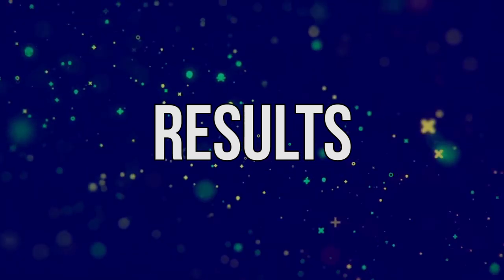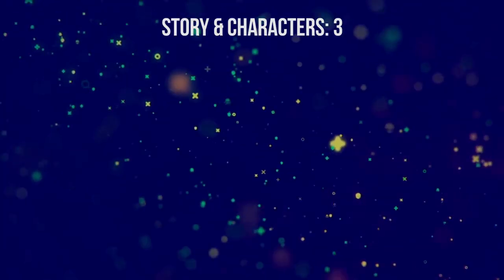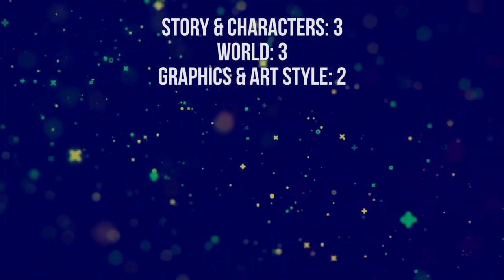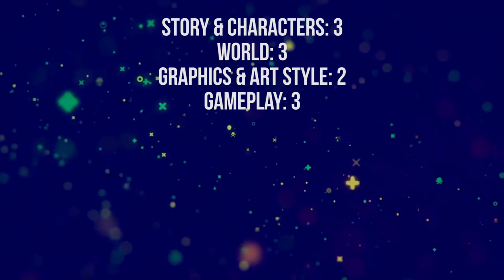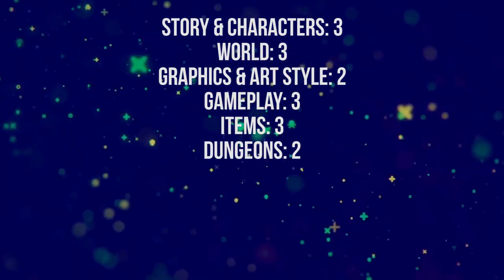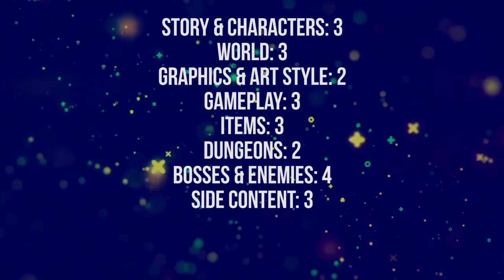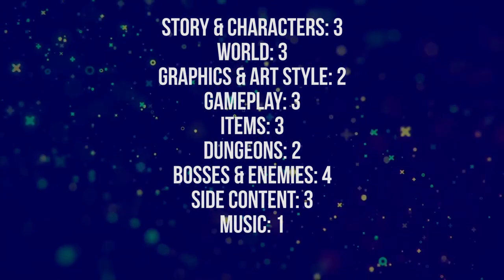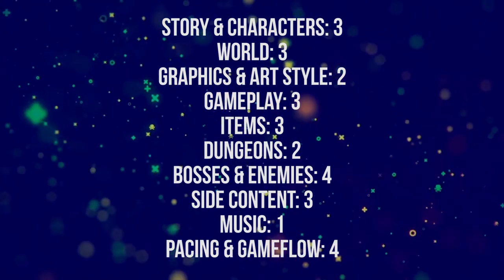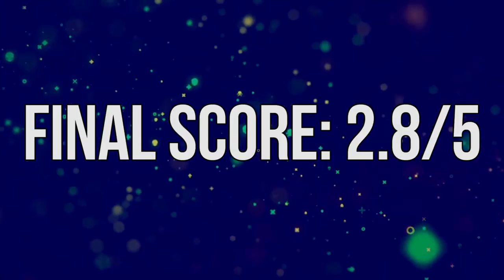So we've gone through each category, and let's recap: story and characters was given a 3, the world was given a 3, graphics and art style 2, gameplay 3, items 3, dungeons 2, bosses 4, side content 3, music 1, and finally pacing 4. Averaged out, that gives The Legend of Zelda Phantom Hourglass a 2.8 out of 5.